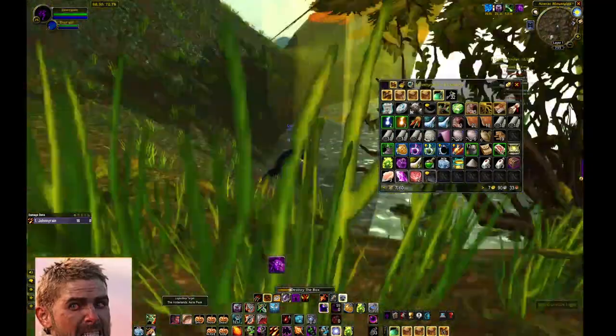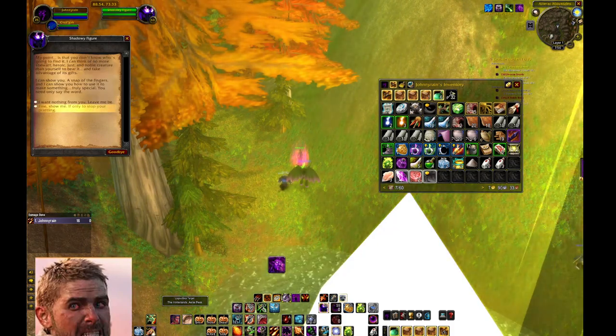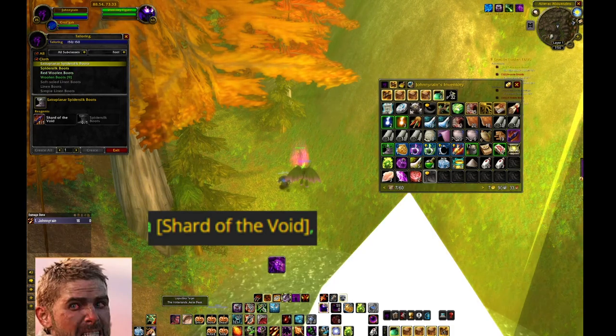Once you reach the large glowing crystal, click on the box in your inventory and it'll break — the quest giver will appear. Talk to her, and at the end of the conversation she'll give you two options. Make sure you click the bottom option to learn the recipes.